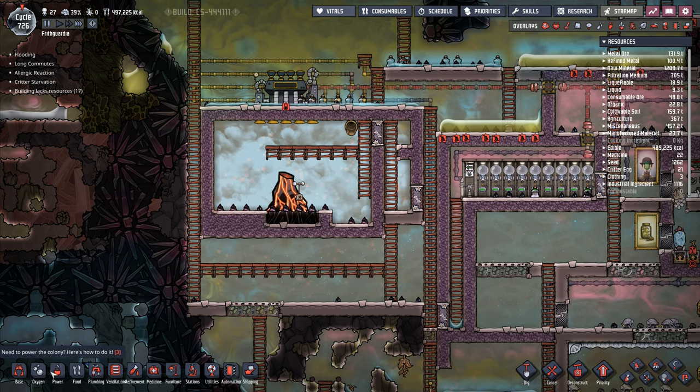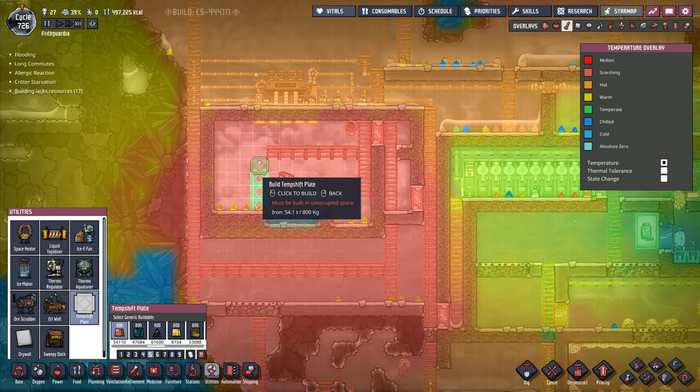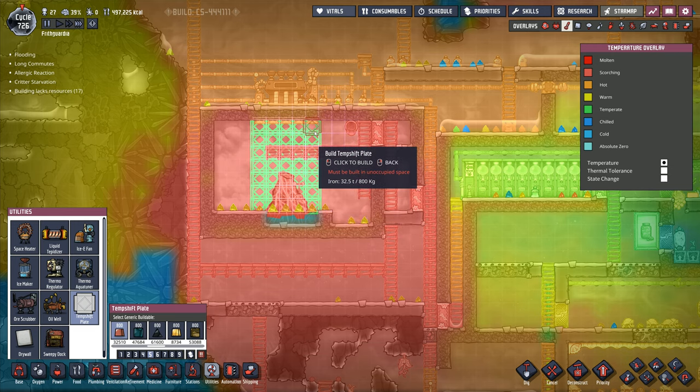This is where we want to get some more temperature plates. Going to utilities — temperature plates right there. I've got 8,000 gold amalgam at the moment. Thinking maybe we should use iron for this — I've got a lot of spare iron kicking around. I'll just do the same as I've done previously.